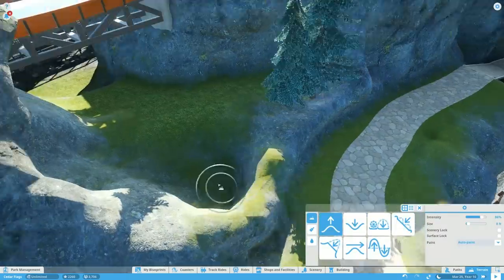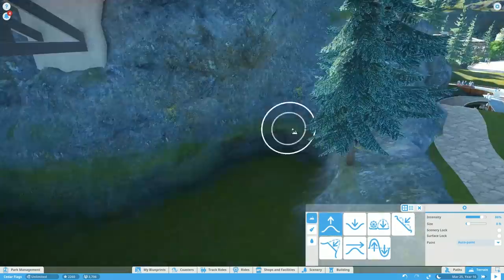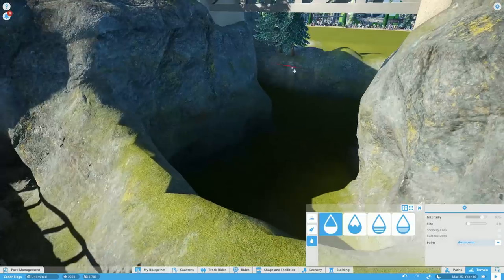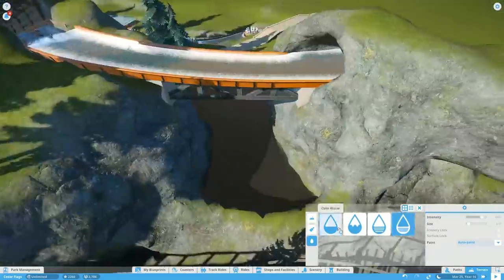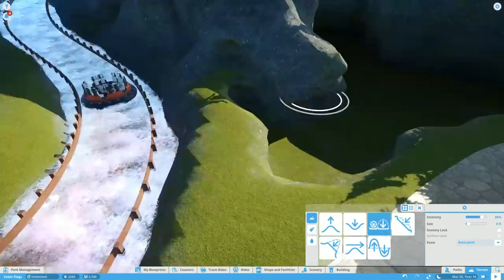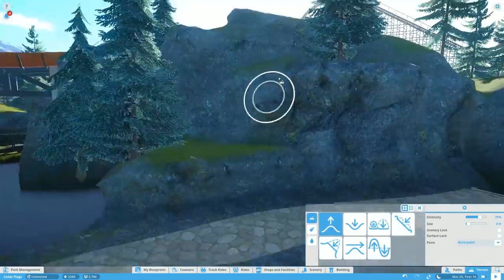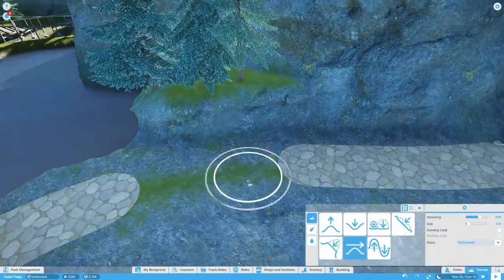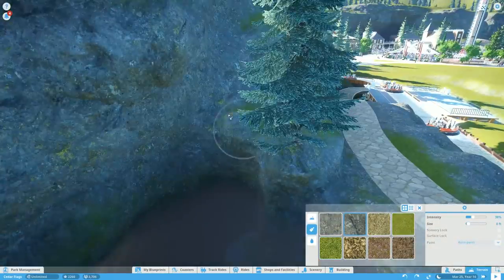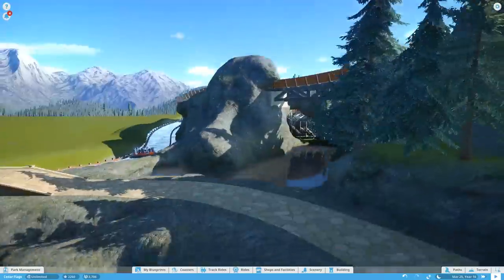Originally I was thinking of just keeping hills underneath the bridge, but then I thought it could be really cool as a lagoon. So we have this really interesting little water area down here, and it fits really well with the ride because it's a river rapids ride — there's water all over the place. We're trying to incorporate a little more water around this area. We do some cool scenery things with shrubs and bushes later. We could maybe expand the water between the main path and the station area, which we'll talk about more in the live portion.